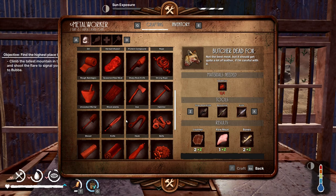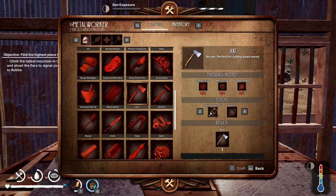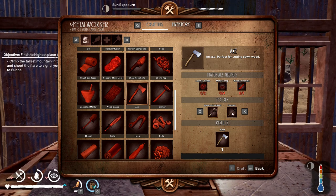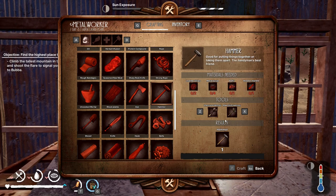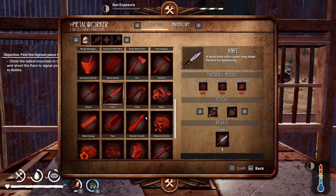Some things, for example like the axe, you can only make with higher level tools. You can't make this with a makeshift hammer — you need either the improved or the hammer. Pretty much the same with all the higher end tools once you get to Moon Valley and get access to this crafting table.